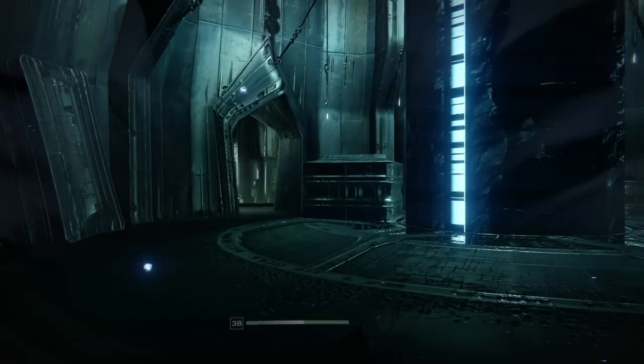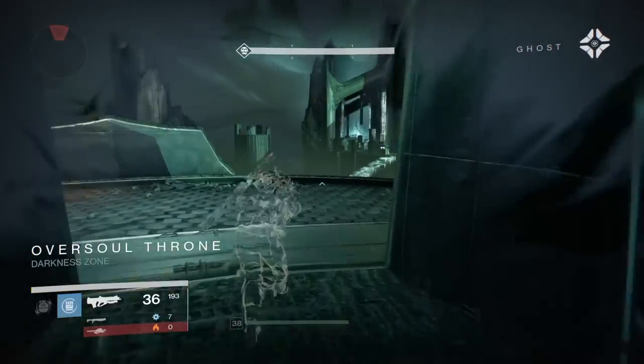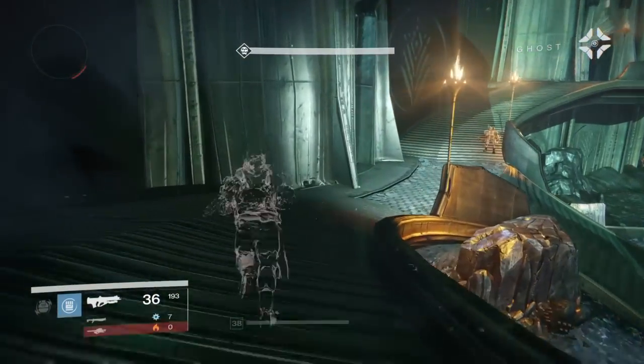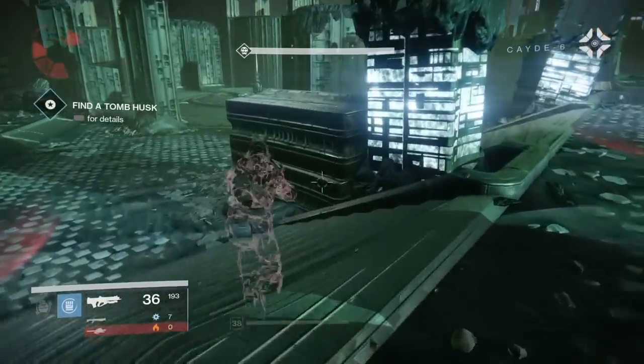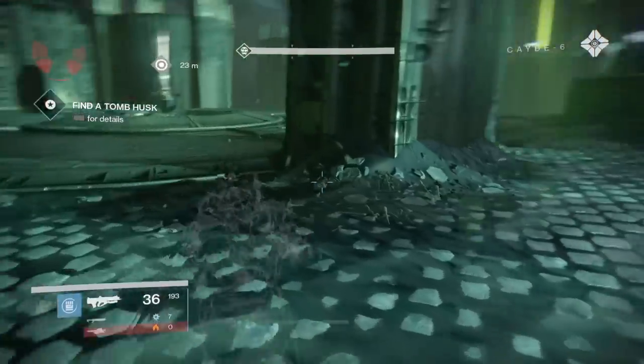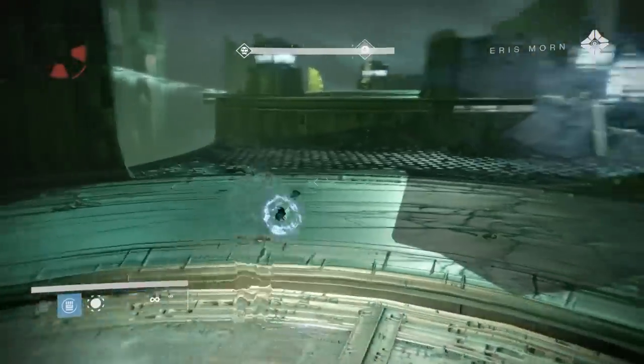Let's go into the light. We went into the light. So the last one is in that little area where you fight the deathsingers and where you fight Crota. So we're going to get there now. Let's hope this works. Cloaking — I can't see you. We're cloaked. If you didn't want mission spoilers, you should not have been watching this. We're running through most of the mission right now.